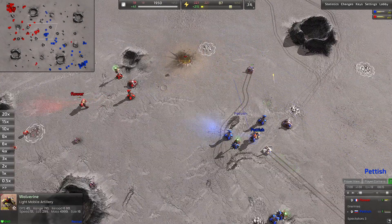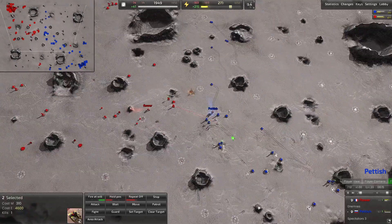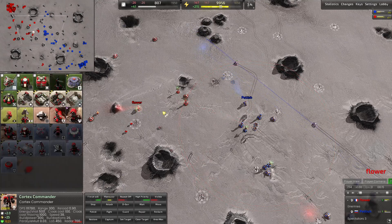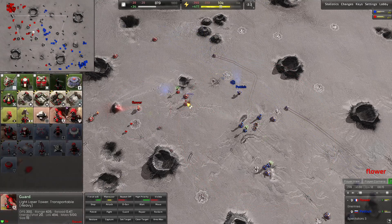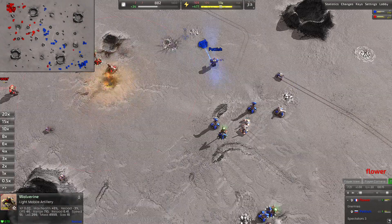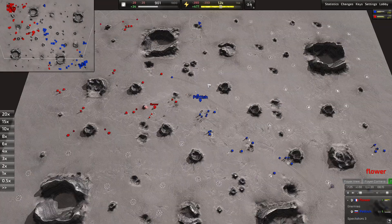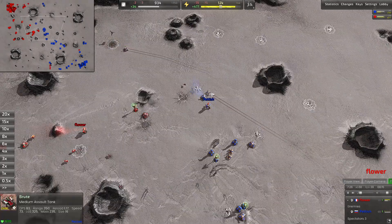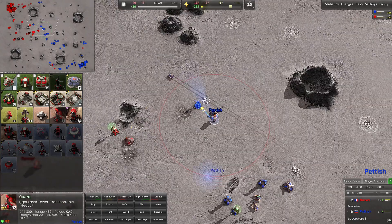We have two light mobile artilleries out starting to shell away at the LLTs that Flower put up — definitely a great use of these in the early game. Players love to put up LLTs, so the quicker you can get out these wolverines and rocket bots, the faster you can outrange those turrets and take them down.